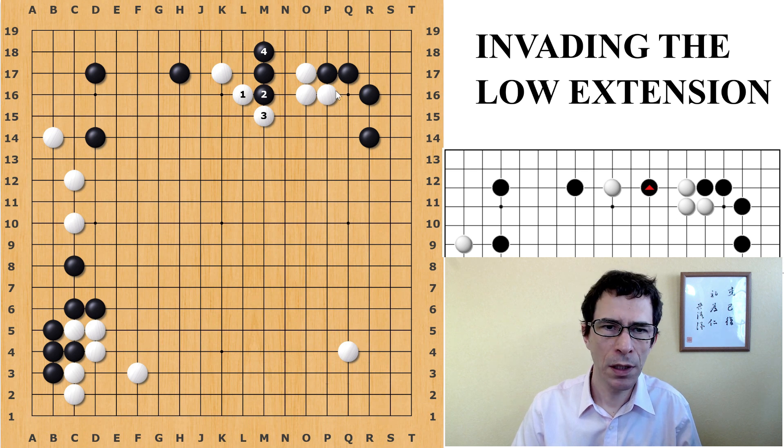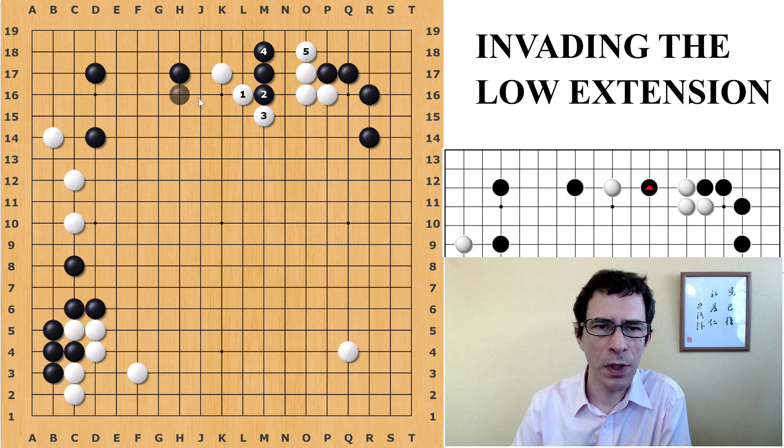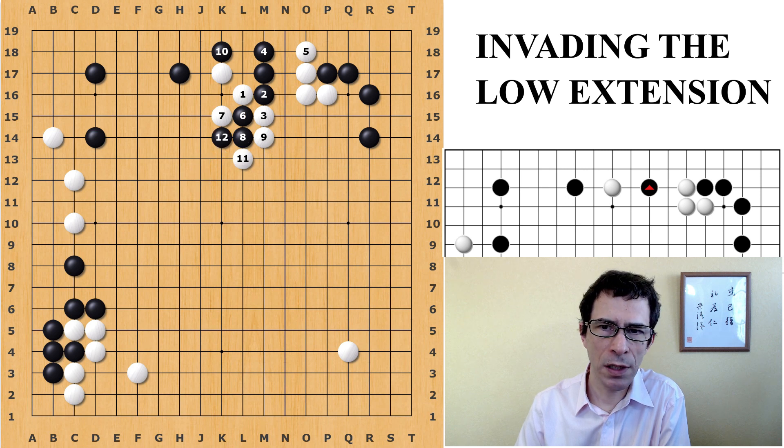So if White plays here, in this position Black can actually start with the cut, but this depends on the ladder. So if Black plays here and then plays the attachment underneath, Black has this forcing move which makes the connection underneath safe. So Black is connected underneath and has cut White in the center with these two stones. So provided White cannot capture in a ladder by playing here, we can see that the ladder is going to hit these Black stones here — the ladder does not work for White. So this is good for Black.